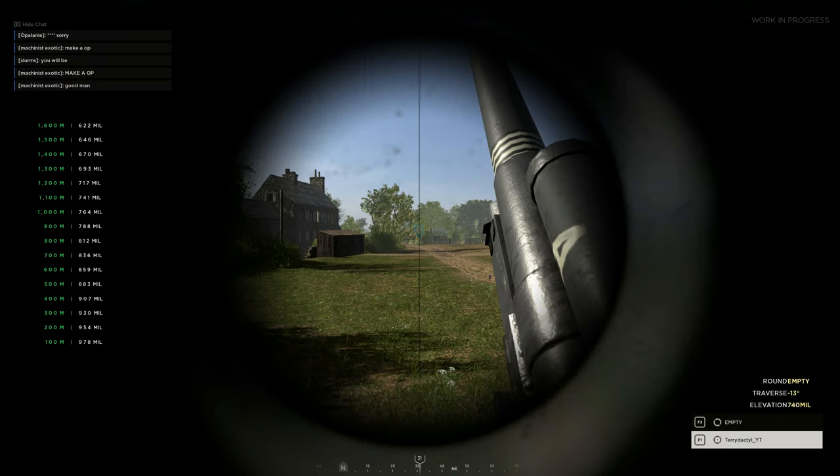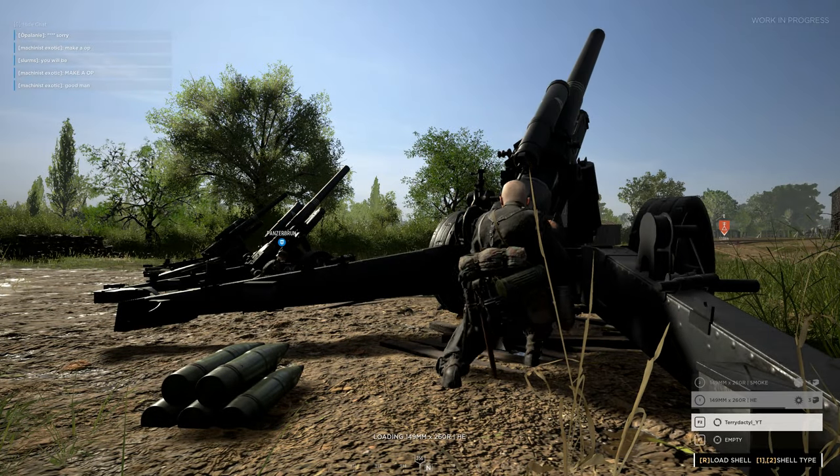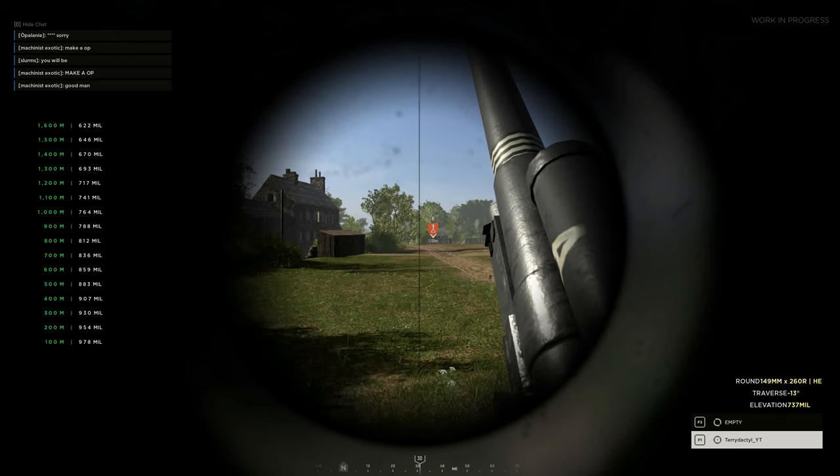First off, I've got the elevation set to 741, which corresponds to 1100 meters, and I need to get it to roughly 1113. So if one mil is roughly equal to four meters, I'll need to set my mils back by three, to 738. That will adjust the distance to 1112 meters, or roughly that.